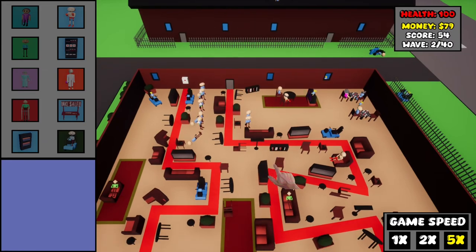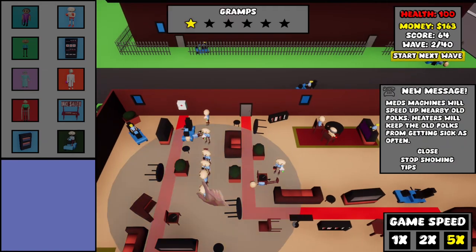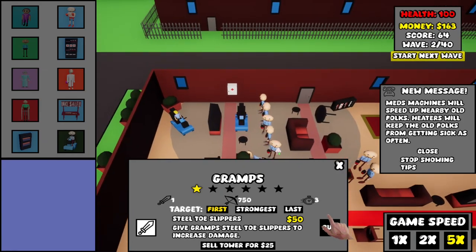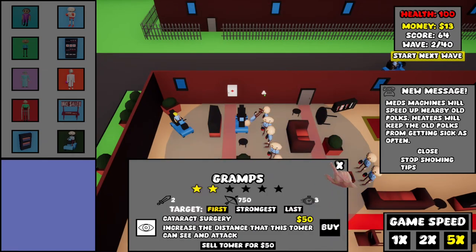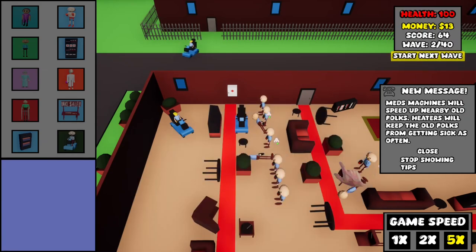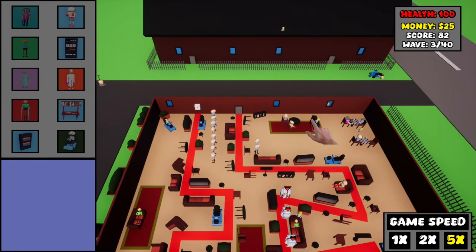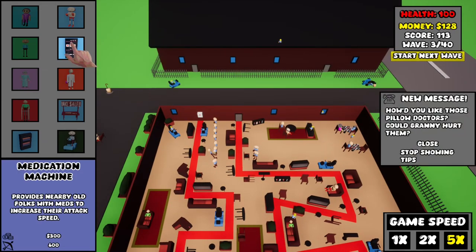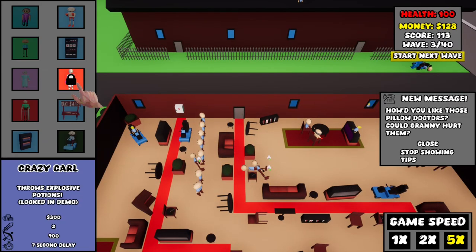Those dodgers might have gotten past the first round of targets, but they didn't get past the second — so that's good. Let's just go down the list and start upgrading these gramps. You are a one-star — let's upgrade you. And now we're broke. Start new wave. They were smart enough to bring armor. I really need to save up 300 money so I could buy the meditation machine to increase the task speed.